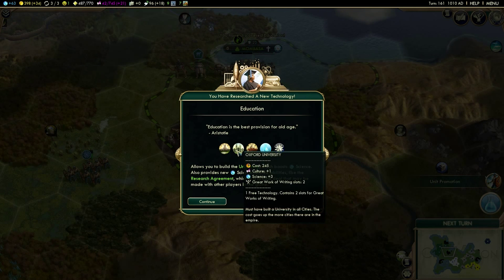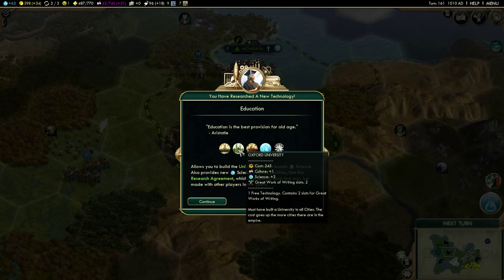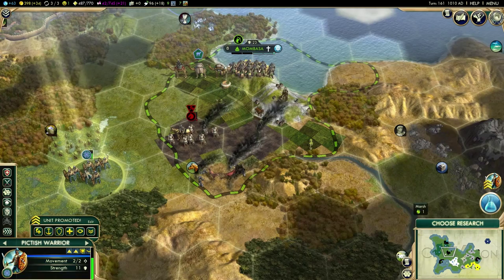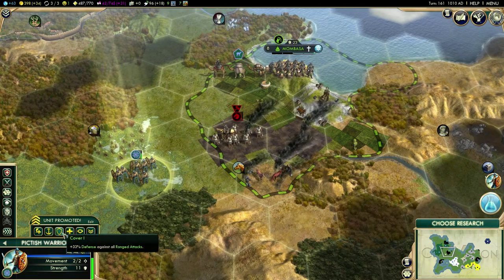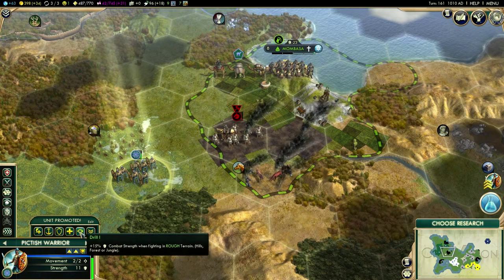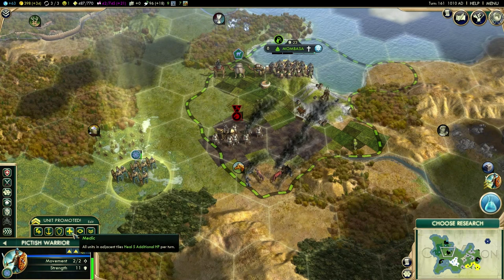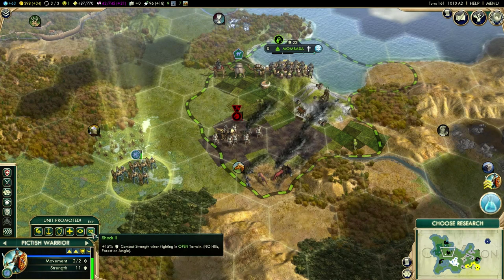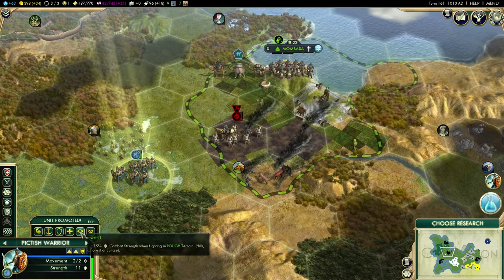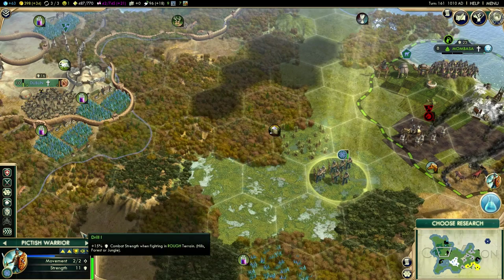Education is now complete, which means we can potentially build Oxford University and the universities. I can upgrade these guys. Let's give them drill — we've got a lot of rough terrain. These bonuses you get for fighting in various terrains: it's actually the terrain that the enemy is in. So if I'm in a grassland tile and my enemy is in the jungle, even though I'm in open terrain, my enemy is in rough terrain, so it's the rough terrain bonus I need. When it says combat strength when fighting units in rough terrain, it's the units in the rough terrain that I'm fighting.